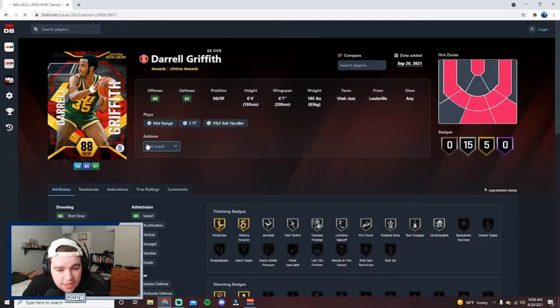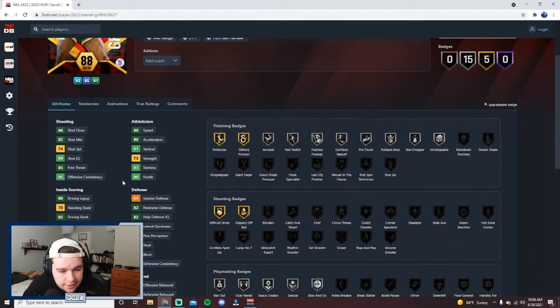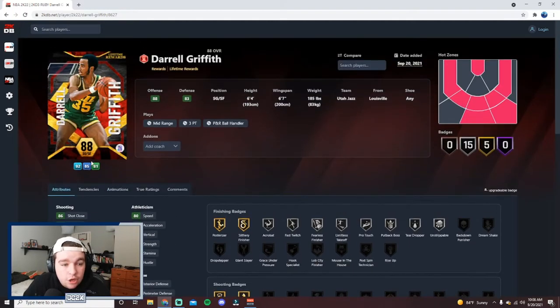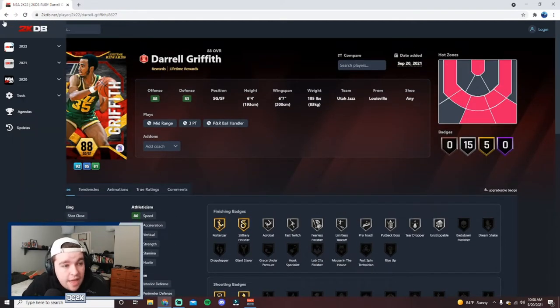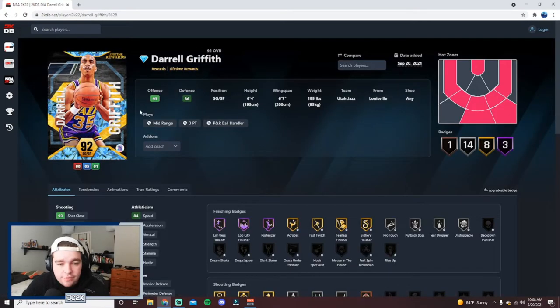Then you have the ruby Daryl Griffith — a better option with a 74 Shot 3, 80 Speed in Acceleration, 85 Driving Dunk, and a little bit of defense as well. Still not a great card but not terrible either. Then we have the actual diamond Daryl Griffith, which is the card you're grinding for. He's 93 offense, 86 defense, six foot four with a six-seven wingspan — a similar size to a guy like Cliff Hagan, which is fine at the shooting guard position.